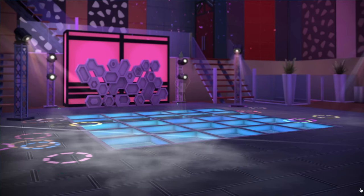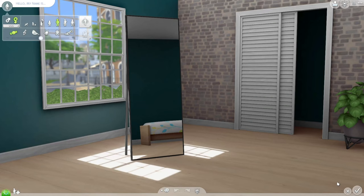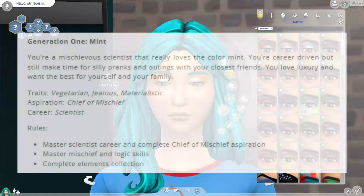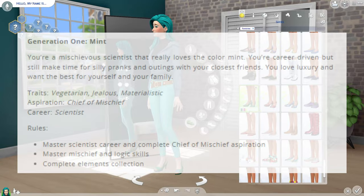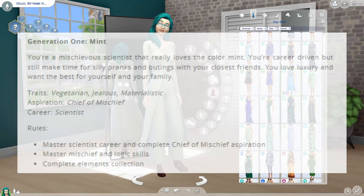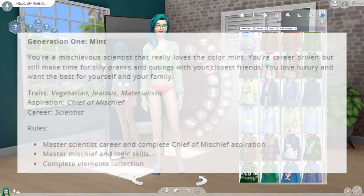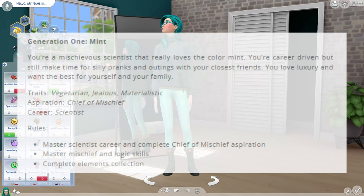So let's go and start out by creating our founding Sim. Let me go ahead and read you the description and the requirements for the Mint generation. You are a mischievous scientist that really loves the color mint. You're career driven, but you still make time for silly pranks and outings with your closest friends. You love luxury and want the best for yourself and your family. Your traits are vegetarian, jealous, and materialistic. Your aspiration is chief of mischief, and your career is scientist. You must master the scientist career, complete the chief of mischief aspiration, master the mischief and logic skills, and complete the elements collection.